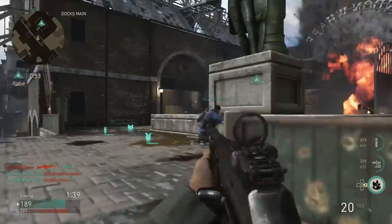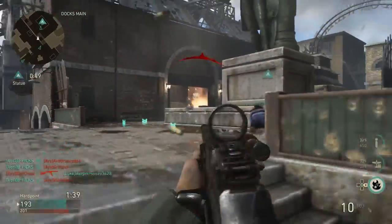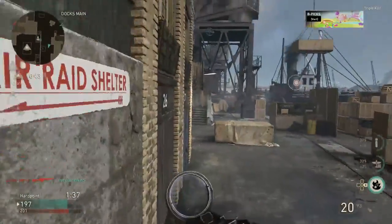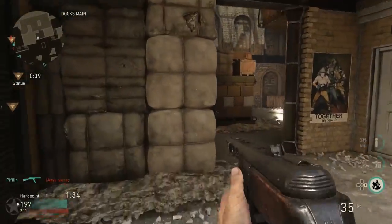On LMGs, it increases aim down sights time by about 20%, but because the aim down sights time is so slow on LMGs, it's kind of essential that you have that. And then on SMGs it increases it by about 50%, which is super significant — you're gonna be aiming down sights 50% faster than you were previously.